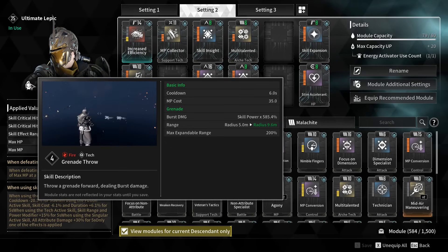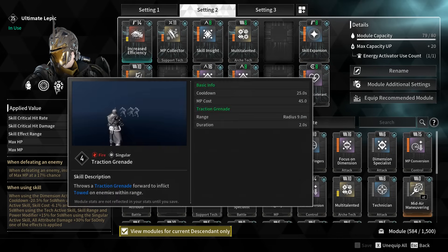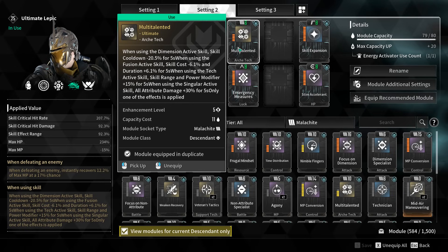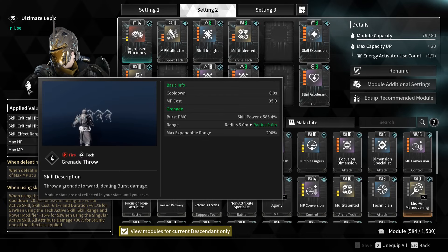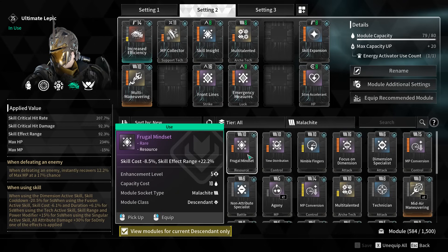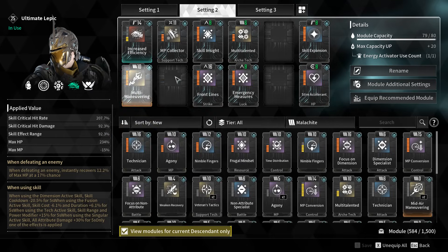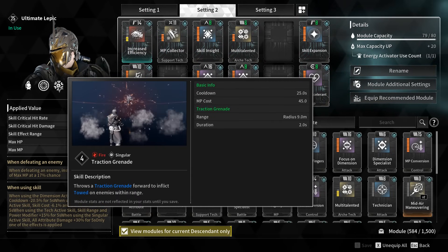This is a singular skill so you can proc it whenever it's available. We're going to add more cooldown so we can basically keep 100% uptime on the singular skill, always having that plus 30% attribute damage. We can technically use these two skills and even the Overclock here to make sure we're always able to get the singular and tech skill buff. The skill range is really important too - if you throw one of these grenades you're going to give yourself a range boost of plus 15, making it more valuable than other mods.